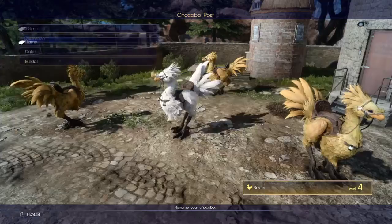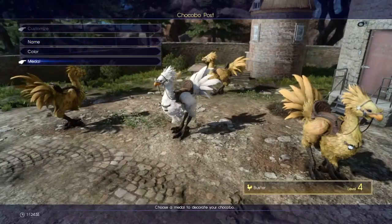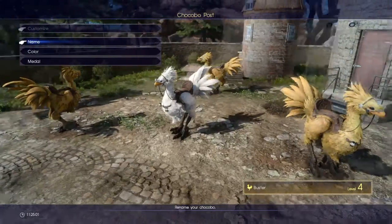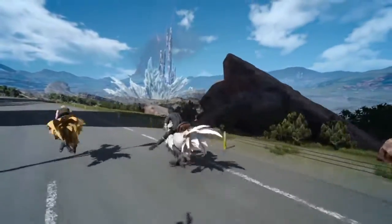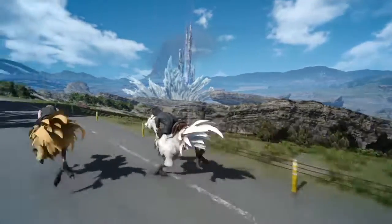You can talk to the NPC at the Wiz Chocobo Post and completely customize your chocobo — anything from the color to the name to the little medals on it. Let me know what you think of Final Fantasy 15 in the comments. Maybe share what you're going to name yours or what color you pick. Subscribe and like — thanks, bye!